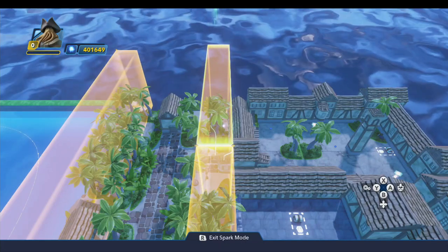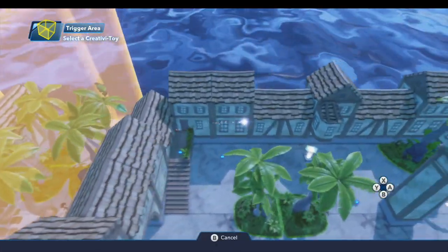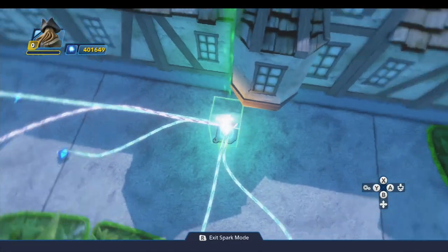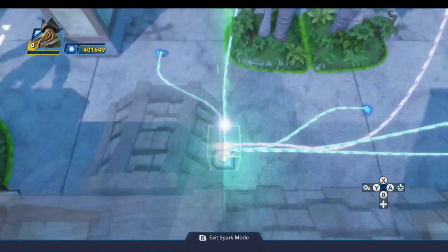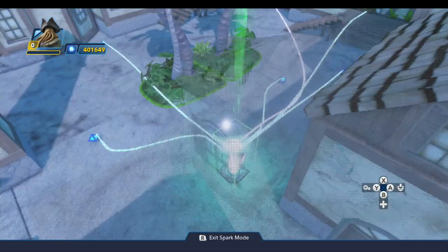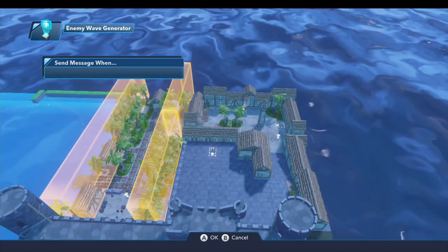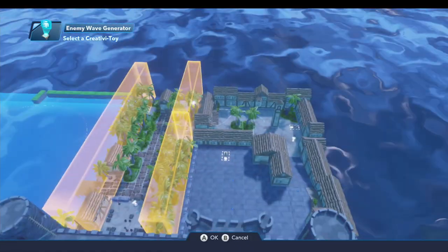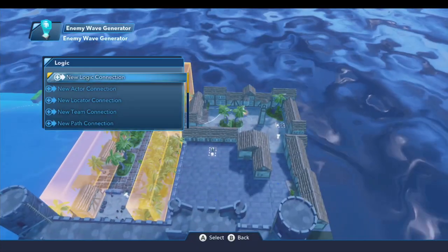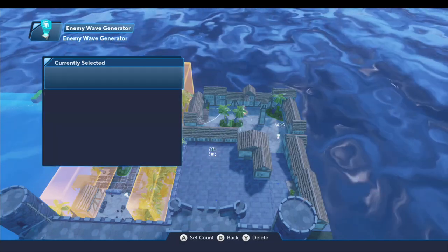Coming through the next trigger area, we kick off the next enemy wave generator — new logic connection when entered by player any, come over to the enemy wave generator, generate that wave. On this enemy wave generator, do a new logic connection when the wave is generated — disable this trigger area. This wave is configured with two driftwoods, one clam, and two turtles, so we're getting a little bit tougher as we get into town.